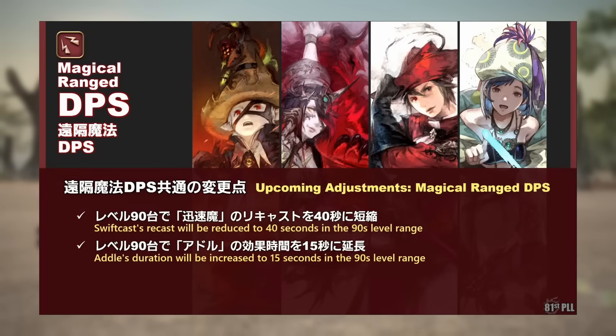They are also extending Addle's duration to 15 seconds. This is similar to how they are extending the durations for Feint and Reprisal. This gives you a bit more freedom in where to use Addle where it's convenient in your rotation, and can also allow you to catch two or more raid-wides more easily with one cast.